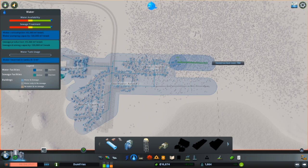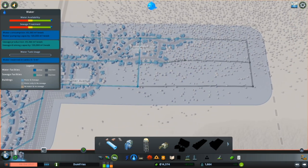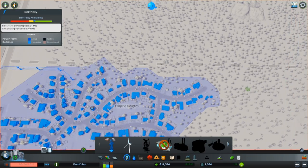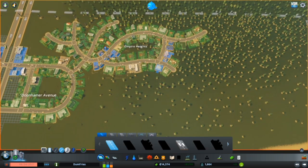We'll do the same with that and then we'll just connect them up and put a wee inlet in here. Done - might as well just connect them up. Right, that's the water sorted. Pylons easily fixed as well, because what we just need to do - actually, probably don't even need to put any down. Right, let's get some roads built then.